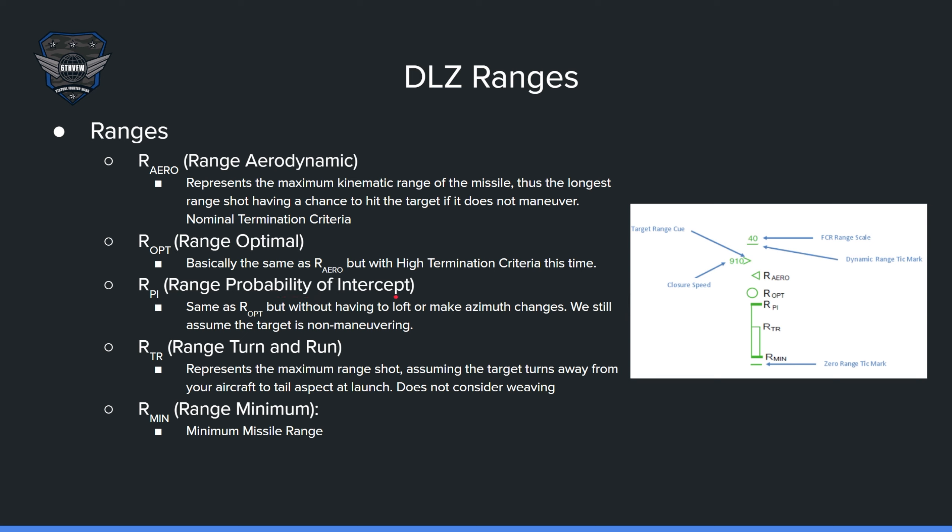Range probability of intercept, or RPI, is probably the best shot to take — especially the first shot, depending on the situation. This is the same as Ropt, but you don't need to loft the missile anymore. This also assumes the target is non-maneuvering, so it's not going to hit them if they turn around. If they keep going straight, it'll hit. Range turn and run (RTR) assumes the target turns away from your aircraft to a tail aspect at launch. If you're waiting till this, you're waiting way too long — you need to shoot earlier. This does not consider weaving, so the target can still dodge the missile in this zone, but it's a really good shot if you're able to take it.